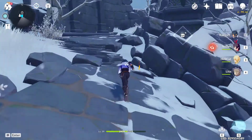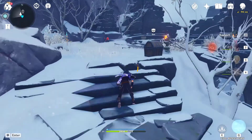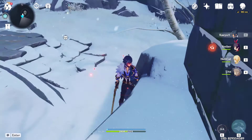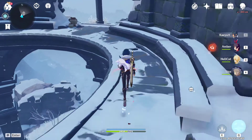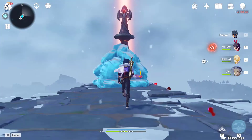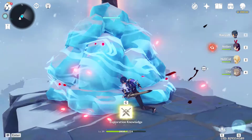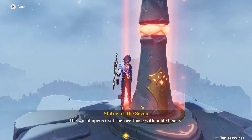Let's go — we have ignored all the monsters. We passed the Statue of the Seven area! We also ignored a chest — let's take it, we can't ignore it. Let's take the red crystals, and here they are. There's a chest too — where is it? Statue of the Seven, I am coming for you! Damn, it's frozen in ice. Is it activated? No, I have to break the ice. Okay, let's break it. We unlocked the Statue of the Seven — Dragonspine! Yay!